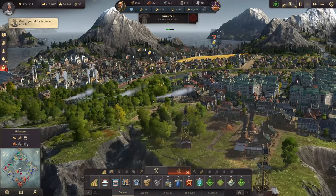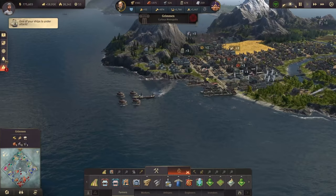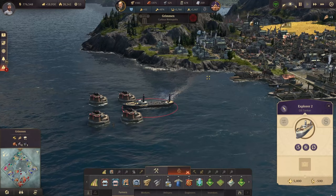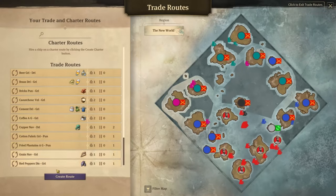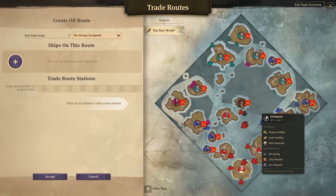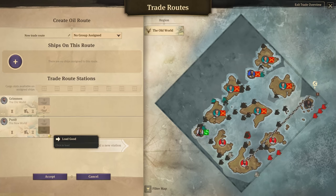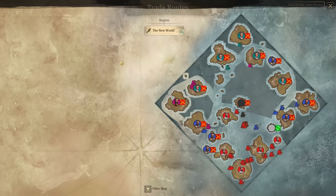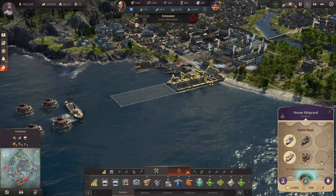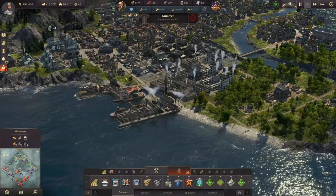Hello everyone and welcome back to Anno 1800, looking at beautiful Grimmin, our metropolis. The oil tanker — Explorer 2 — is finally ready for action, and I'm eager to set it up right away. We're creating an oil route from Grimmin, going to Punit to get the oil, getting 400 tons every time. I'd like to build another oil tanker right away since we have enough steam motors for now.